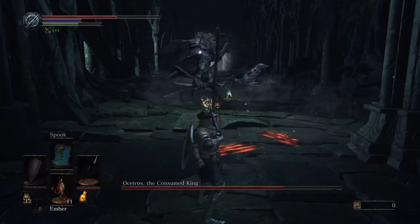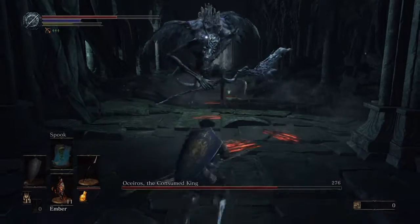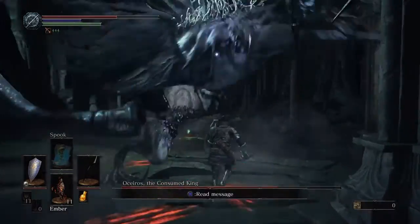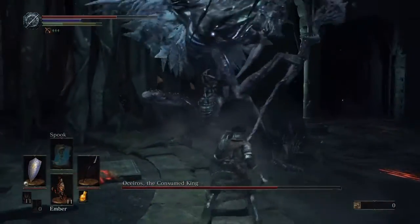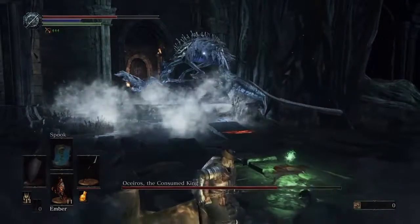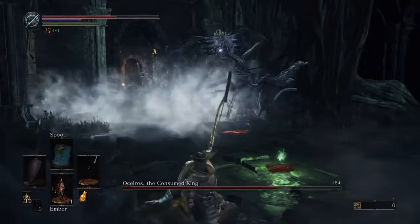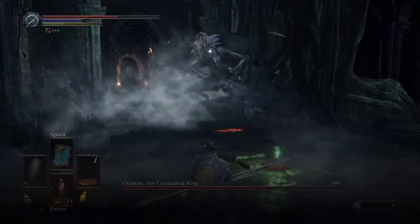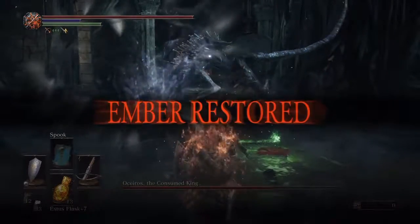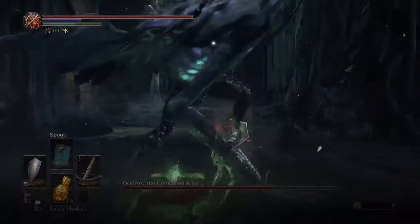Now, obviously in the first phase he's not that dangerous, although you don't want to get too close to him. He will swing his tail, swing his club, and he also does Pestilent Mercury here. His version hits much harder than your version. I'm going to Ember up now because opportunities are limited later on in the fight.